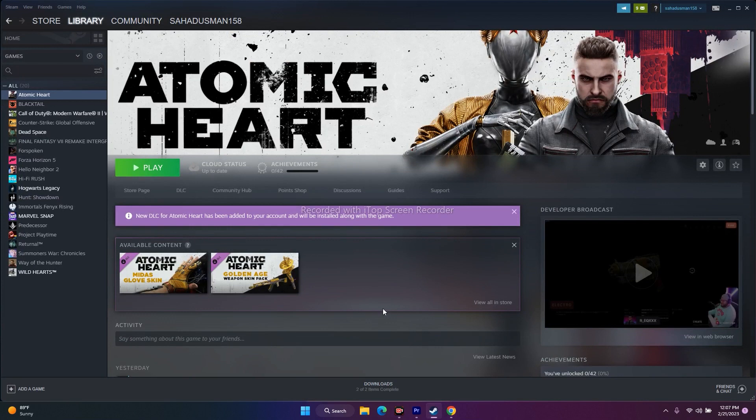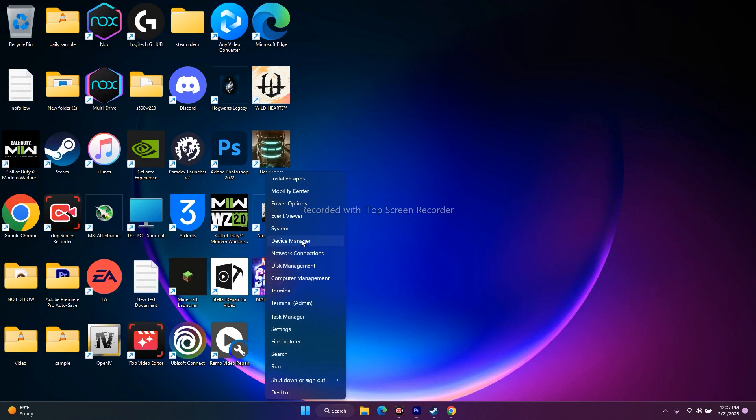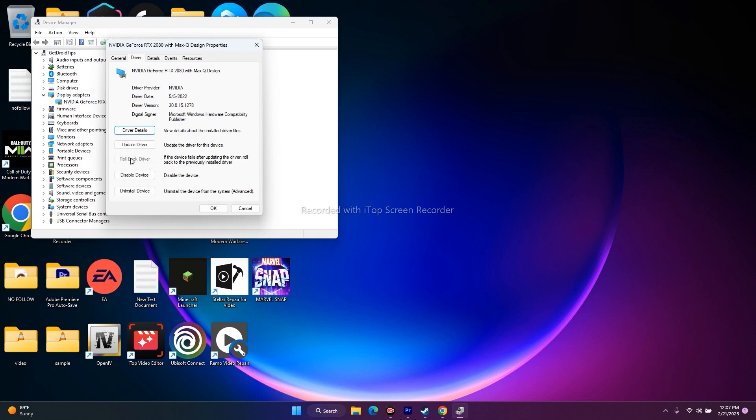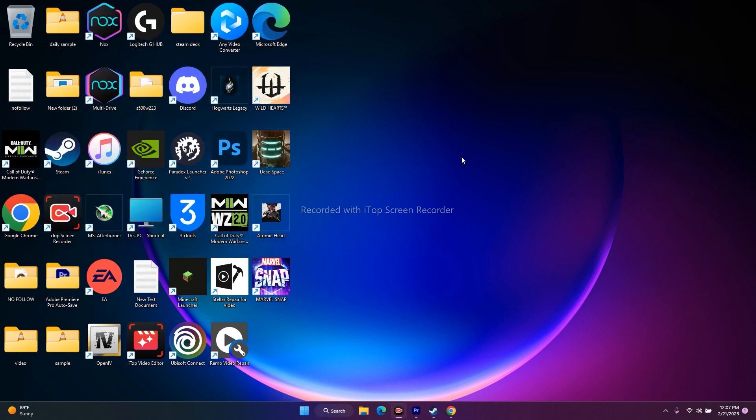If updating the driver made things worse, try rolling back the driver. Go to Start, right-click, open Device Manager, go to Display Adapters, select your GPU (e.g., Nvidia GeForce RTX), right-click, go to Properties > Driver, and click Roll Back Driver. Rolling back the driver did work for many users who had issues after updating.